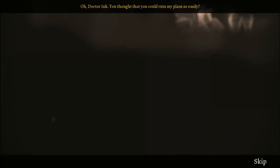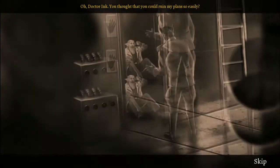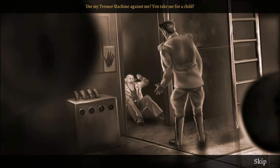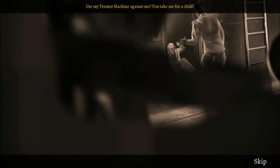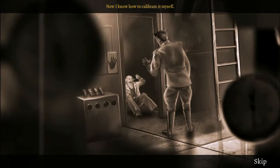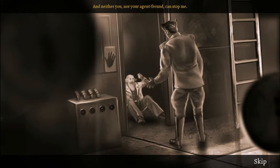Matthew's back. Dr. Ink, you thought that you could ruin my plan so easily, use my tremor machine against me? You take me for a child? Now I know how to calibrate it myself, and neither you nor your agent friend can stop me.